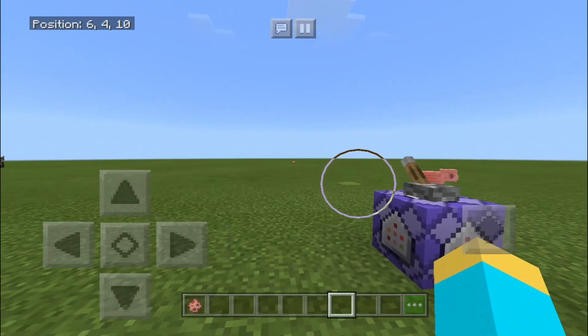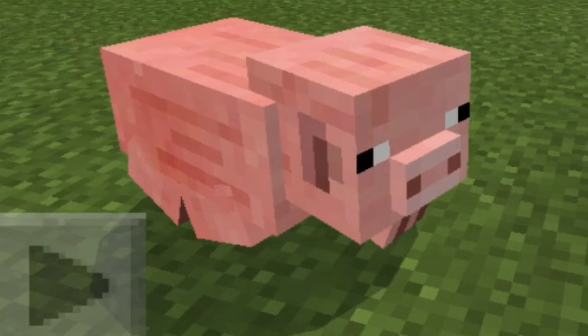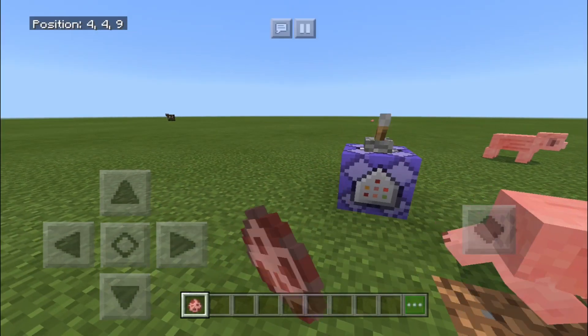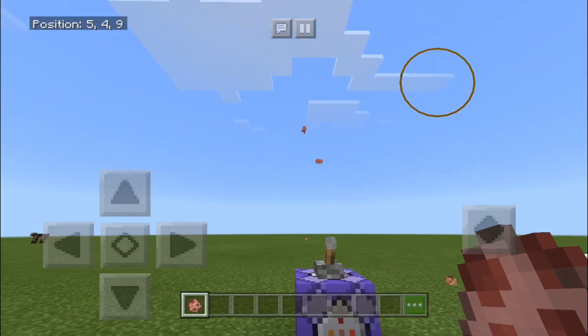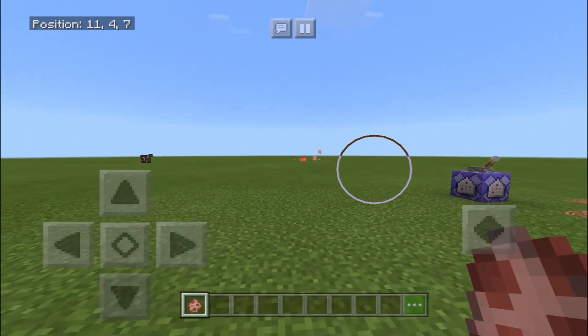Before I show you the command on how to do this, I first want to show you how this thing actually works. So how it works is you want to place down a pig just like this, and then all you have to do is flip the lever just like that, and they automatically get shot up in the air. So if you just place down a whole bunch of pigs, it also works with any mob you like. You just have to replace the name inside of the command with any mob.